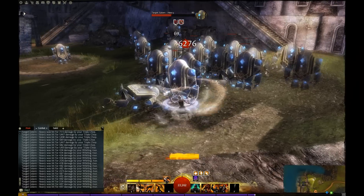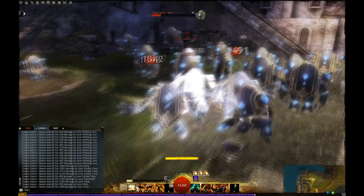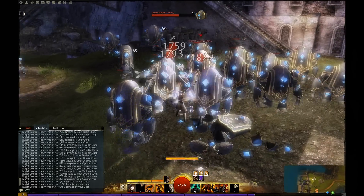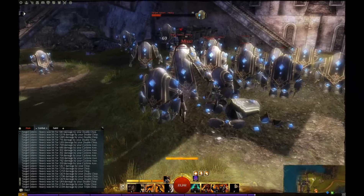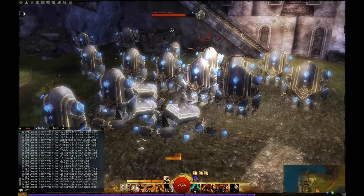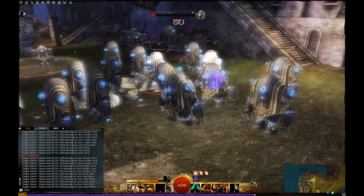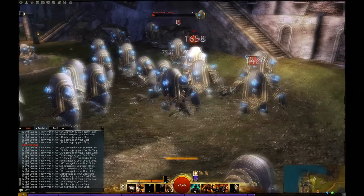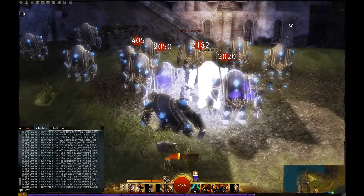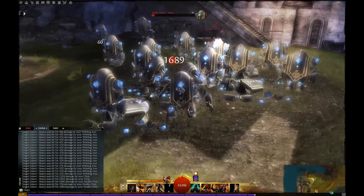We're going to activate the Signet so you guys can see the damage increase. Look at that 6k on your Whirling Strikes! As you can see the crits are really consistent — this isn't critting every once in a while, this is a consistently critting build. There were the Whirling Strikes on multiple targets.